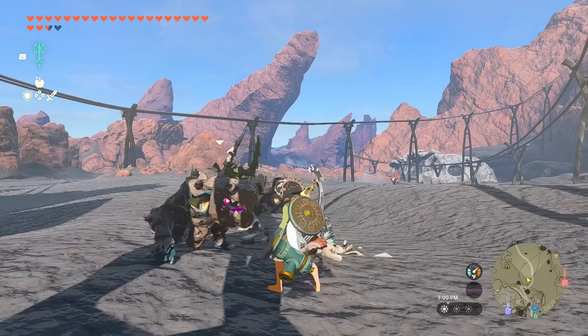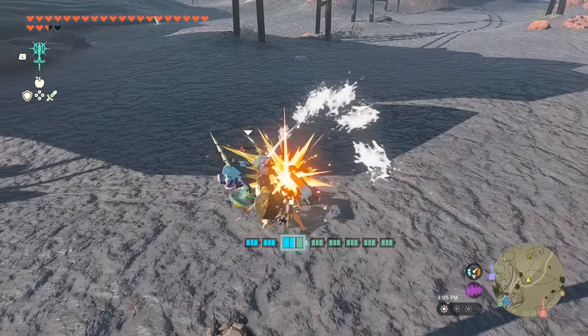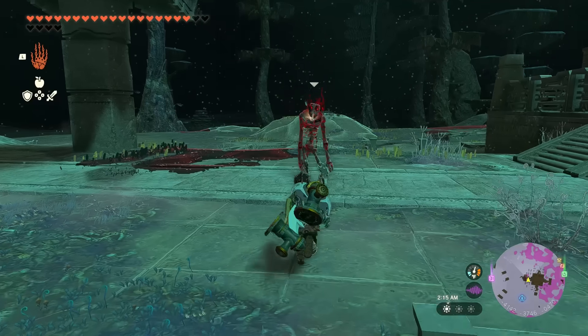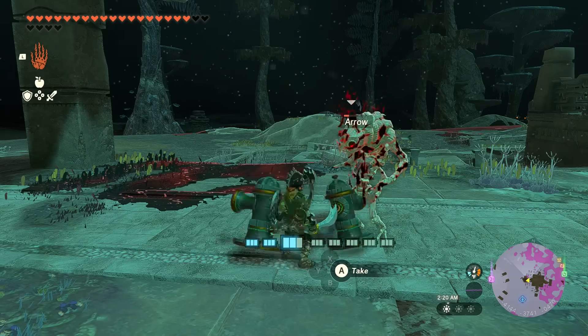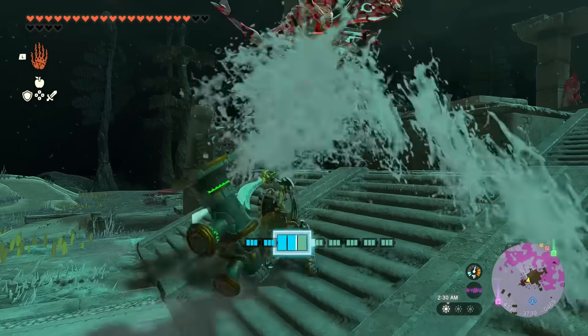Another way of using the Hydrant is by fusing it to your weapon. This way you can easily break the enemy's armor. And last but not least, when you're against Gibdos, you can just pierce your weapon with a Hydrant and the fight will be easy peasy lemon squeezy.